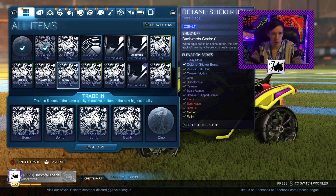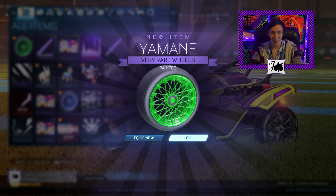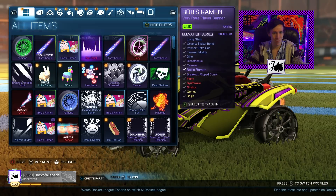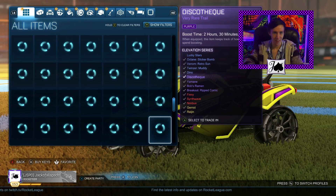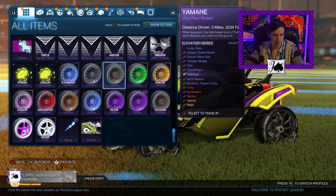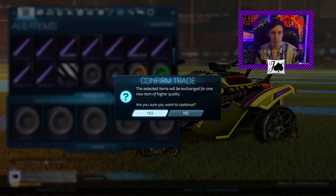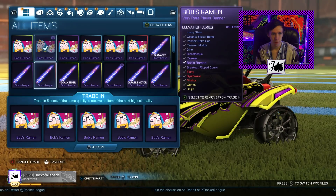Oh look at that — honest to god, I am pretty happy with that. That is a color I have not pulled yet of Yamane's at least, so I will certainly take it. Forest green Yamane's — very cool. I want to quickly go take a look at all my colors down here. I know we've got a lot of duplicates right now. Wow — eight unpainted Yamane's, that's a lot. Well, I'm very happy with that. We'll get right into the Barrier trade-ups. It's a little easier for me to trade up Finnies and Synth Waves over Nimbuses, but that's all right.